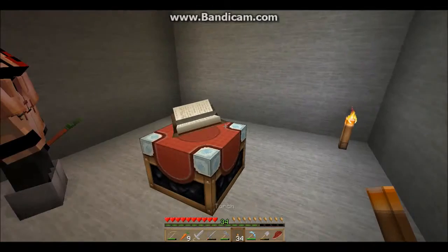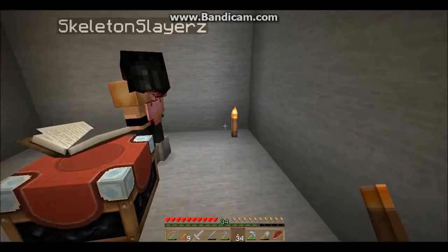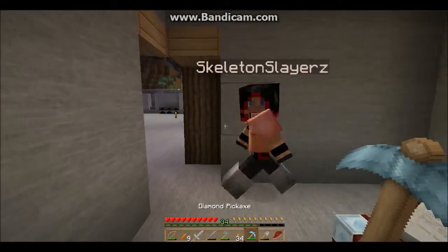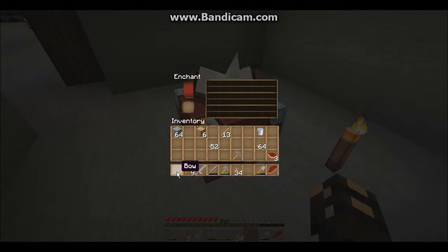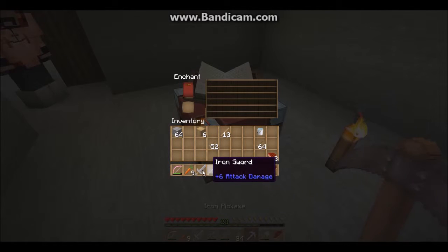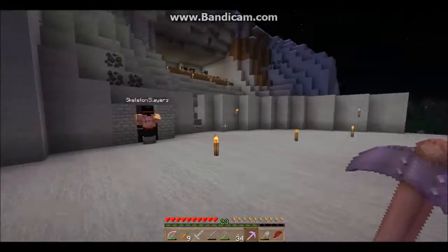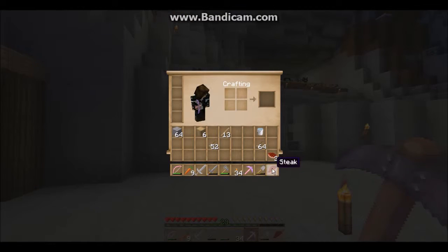I don't recommend putting one there. We should probably put glowstone in the floor later or redstone lamps. Here - get some obsidian for the portal. Let's do that. I'm gonna make a low-level enchantment. Okay, that was lame - these are some bogus enchants. I got a Power 1 bow and an Unbreaking 1 iron pick - perfect, this is wonderful.